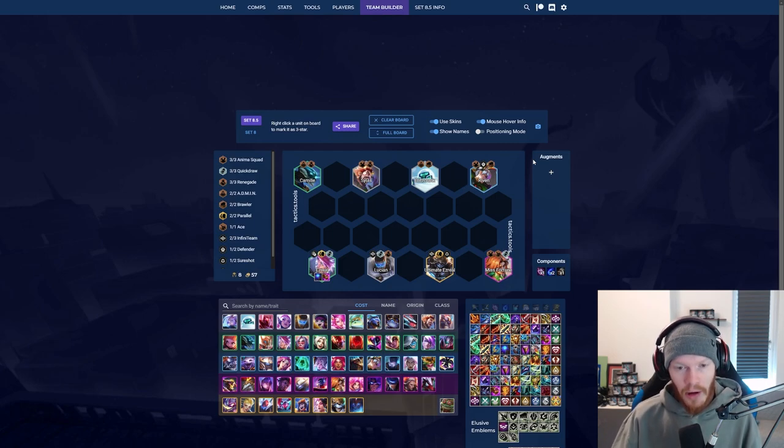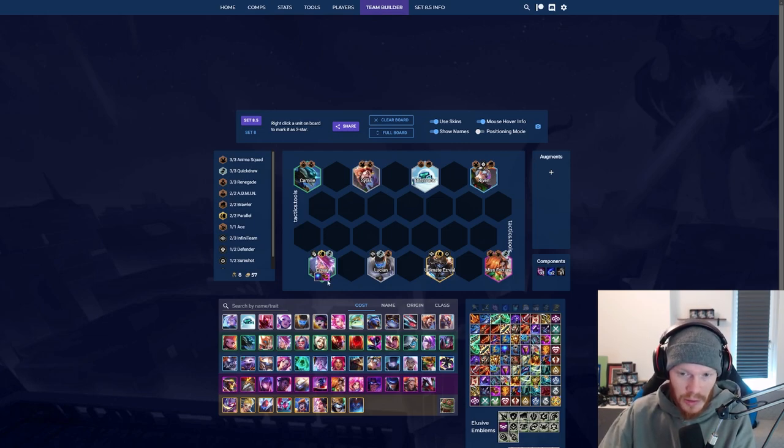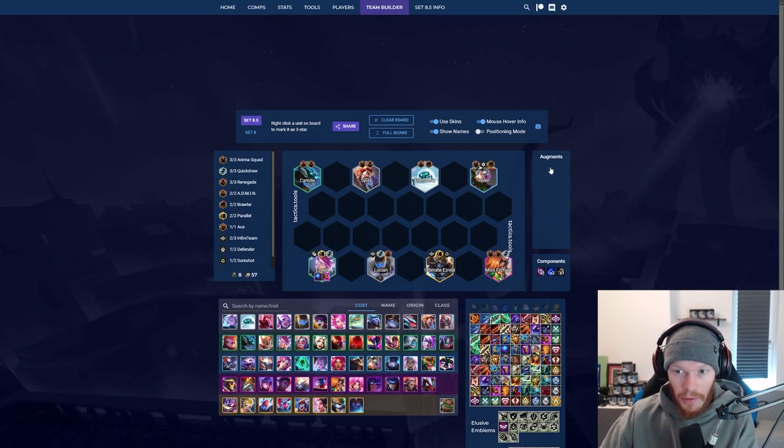One of the most important things right now for this comp: are you contested? If you are not contested on Azrael, you can go for Azrael three star. At the second start of the game at the carousel, you go for a Tear — a Tear is very much needed for this build whether you play Azrael carry or Miss Fortune carry.